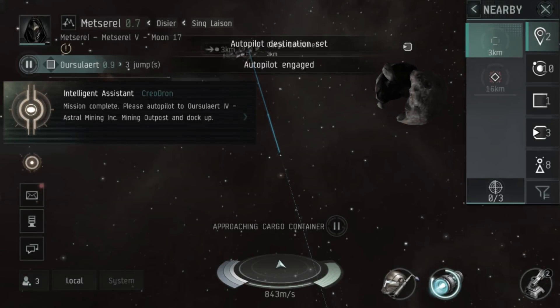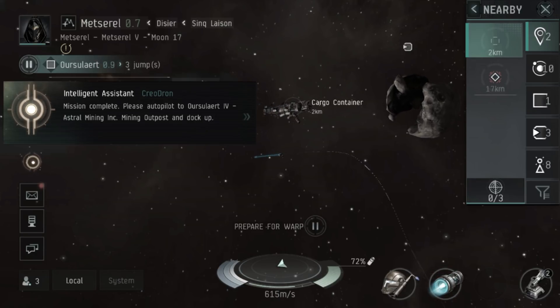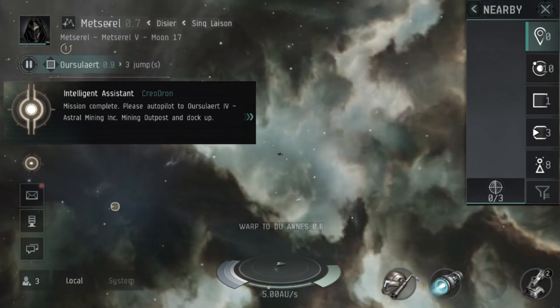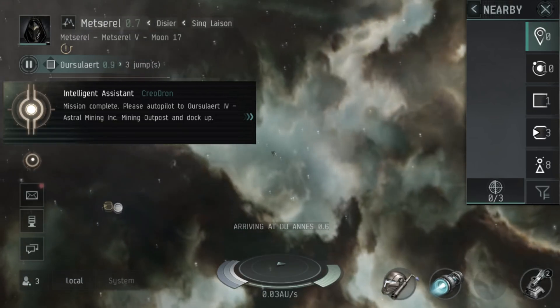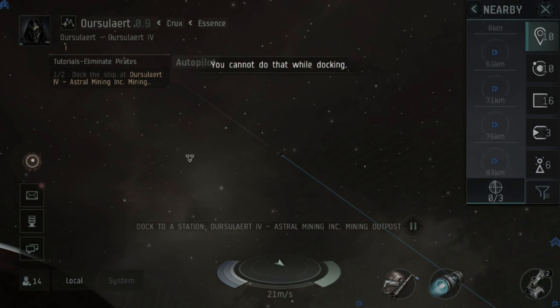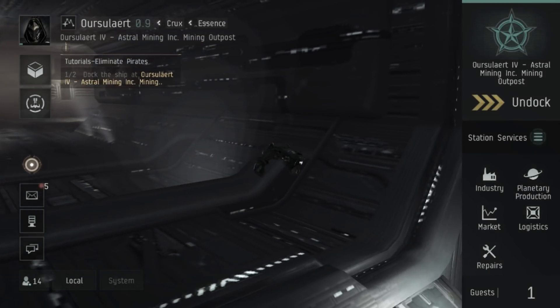Looting in EVE Echoes is a lot easier than in EVE because you can loot items from 10km away instead of 2.5km away like in EVE. Once we've looted the two 150mm railguns we autopilot to Arsala. Once docked, we'll now learn a little bit about fitting ships in EVE Echoes.